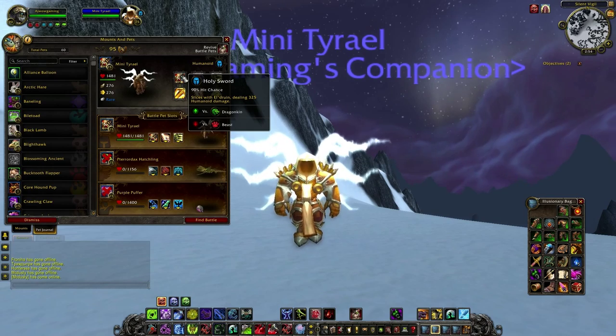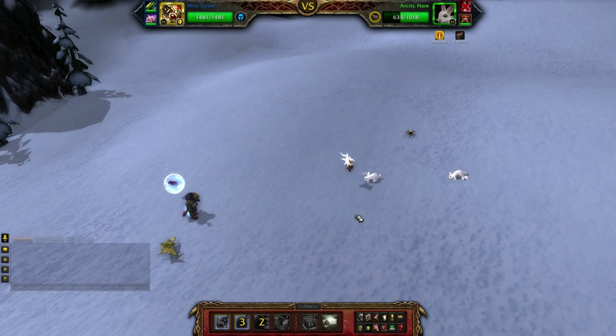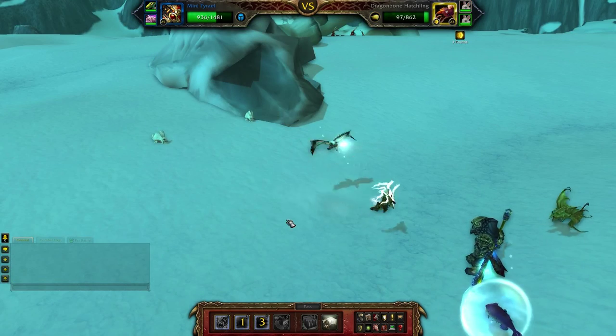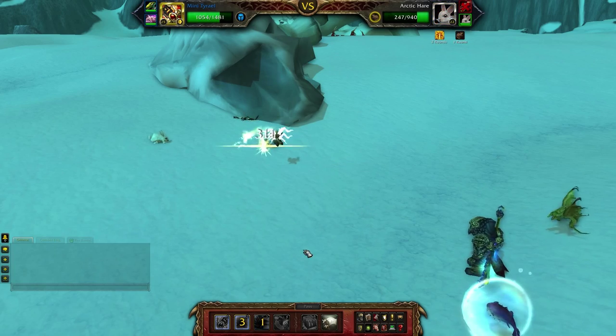The first attack we're going to look at is Holy Sword. This attack does a hell of a lot of damage — about three to four hundred damage, and two hundred if your opponent has a weakness. It's very impressive and a nice attack for the number one ability slot.